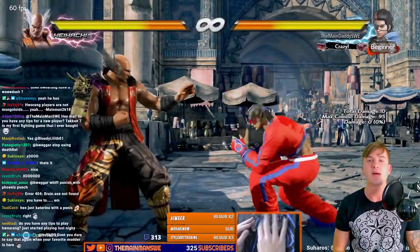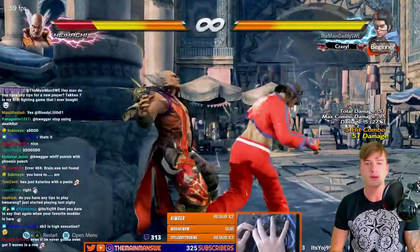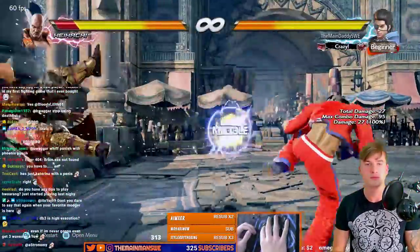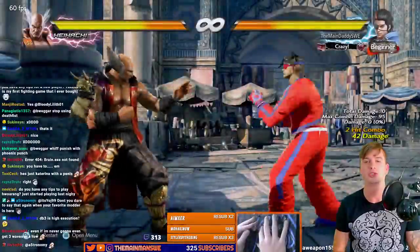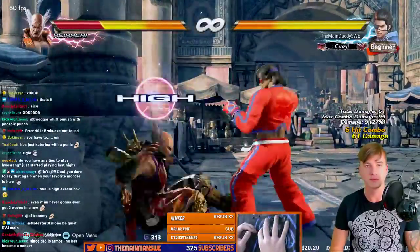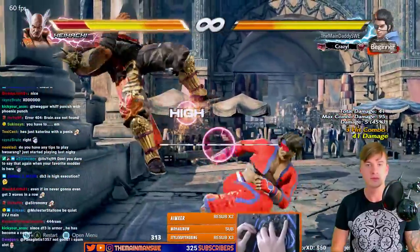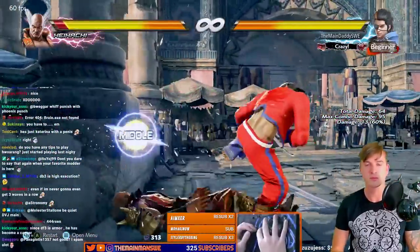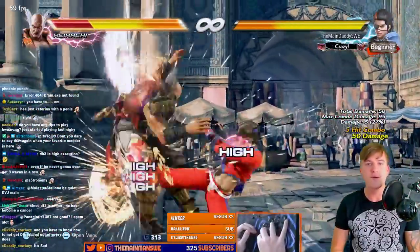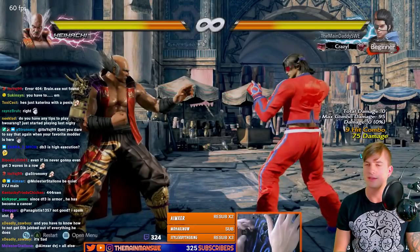If we're standing max range when we do the wall bounce, we can mash four-four-four-four. You gotta wait out for flamingo — he drops it. But you can get a good combo — also 75 damage.